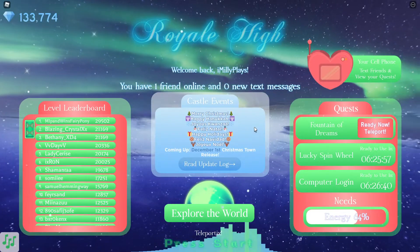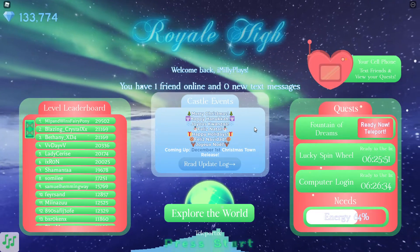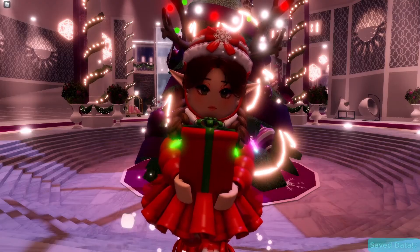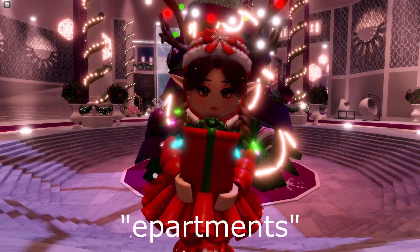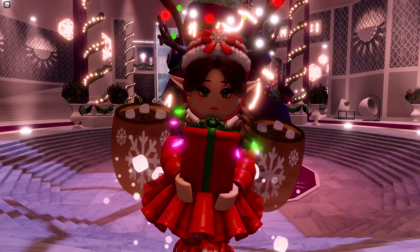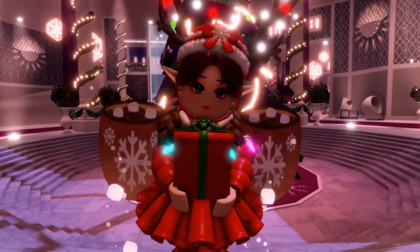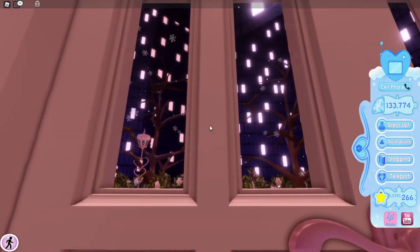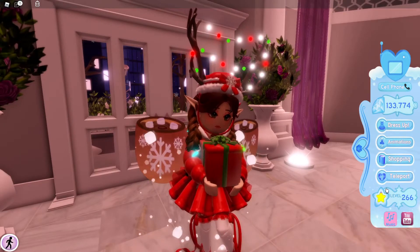Now that we've read the update log and seen everything that's been added, let's head back to the apartments and have a look at all the new decorations, new sets, new items, new hairs, and new hair colors. We have a new Christmas shop, so much coming on December 1st, and the shop has even been extended. Here we are in the apartment — look at these decorations, it's snowing outside the city which is just amazing, and the panel is all Christmasy too!